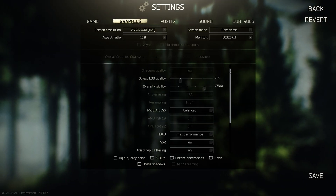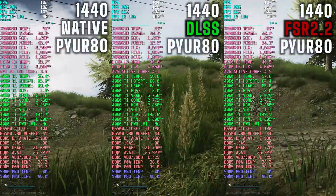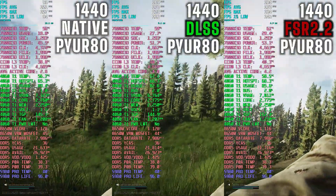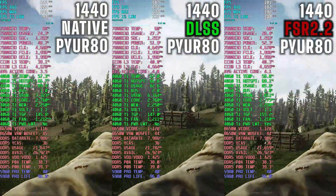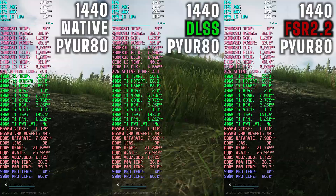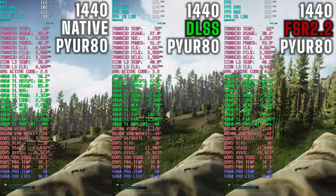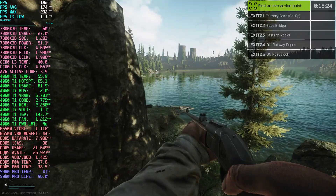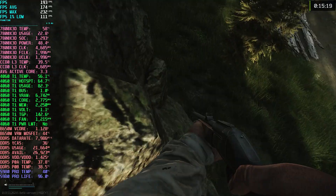What I've done for this comparison is load up my typical pure 80 settings and compared on a little slice of woods: native versus DLSS versus FSR 2.2. FSR 1 did not really perform that well so I didn't even include it — I don't think you should use it. Sitting at a normal viewing distance and trying to play normally, not really trying to overly focus on the graphics, in practice they all felt very similar, and between DLSS and FSR 2.2 there wouldn't be that much difference in my enjoyment of the game.